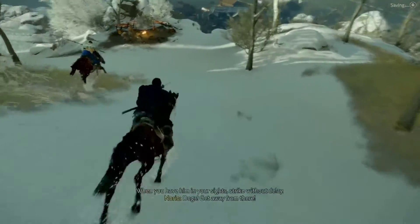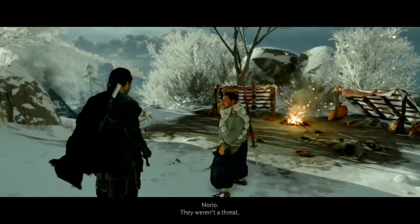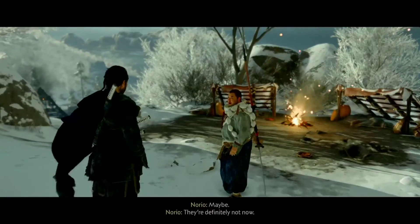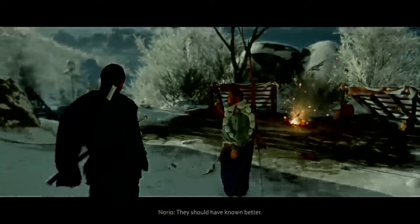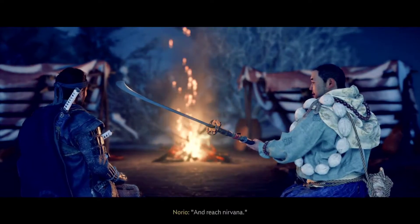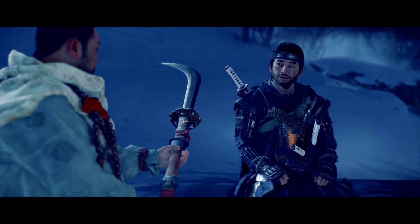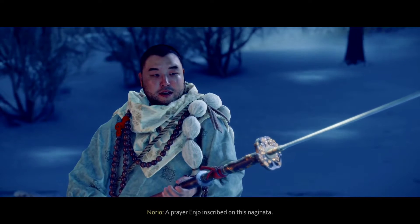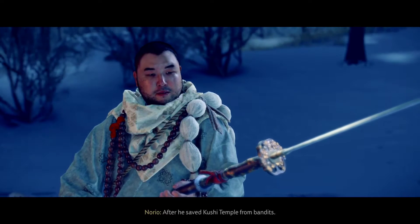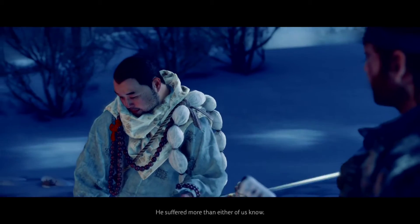Dogs! Get away from there! Norio, please! We were just hungry — spare us! We're leaving. Norio, they weren't a threat. Maybe they're definitely not now. They should have known better. Advance and reach Nirvana, retreat and find hell — what's that from? A prayer Enjo inscribed on this Naginata after he saved Kushi Temple from bandits and became the guardian. He suffered more than either of us know.